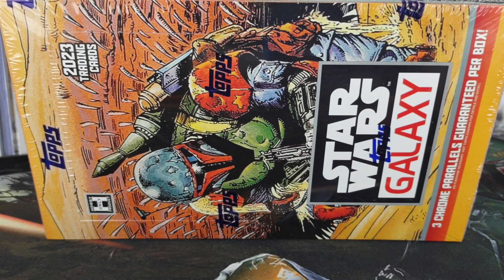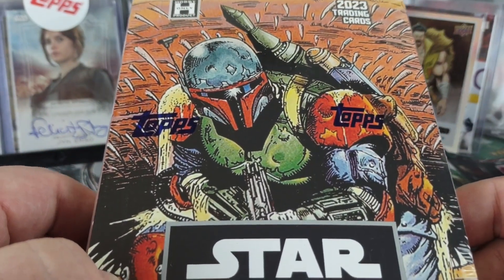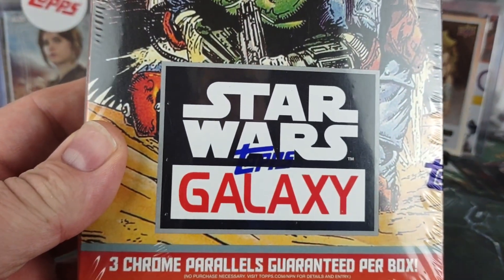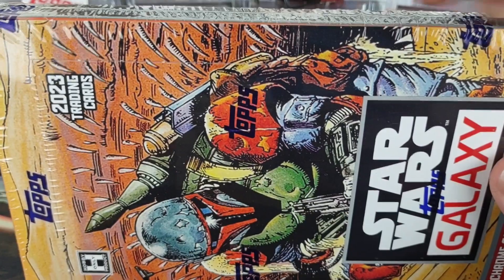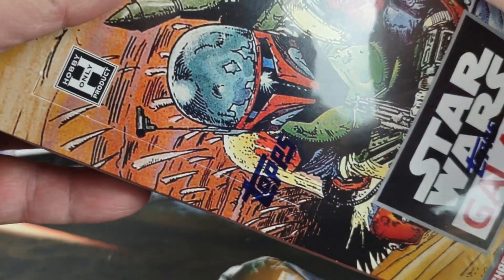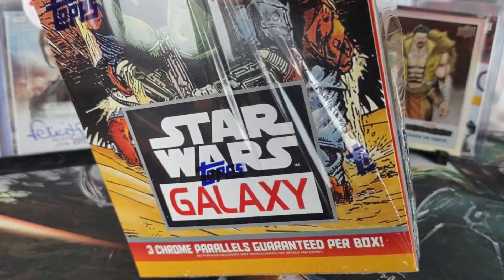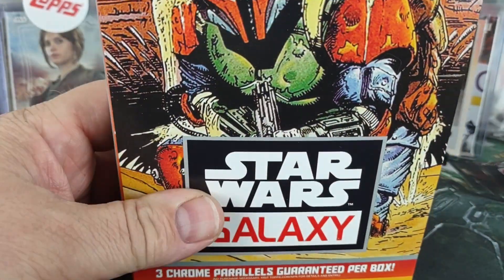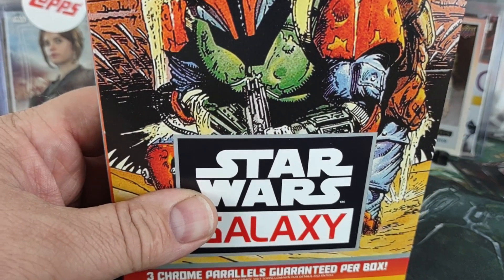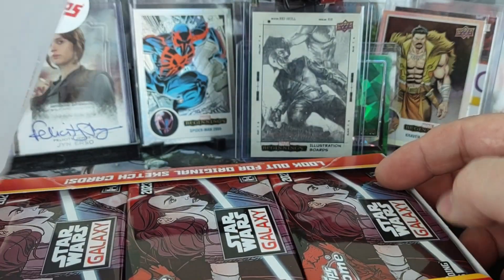Well hello there, welcome to another break here from Bounty Hunter Breaks, this is Boba Fett me. This is a surprise Monday break — these are the new 2023 Star Wars Chrome Galaxy. I pre-ordered around July 4th, and they just started shipping last week. Mine arrived today. I saw a video of somebody else who already did a break of one box, but I'm sure there's lots of people that did.